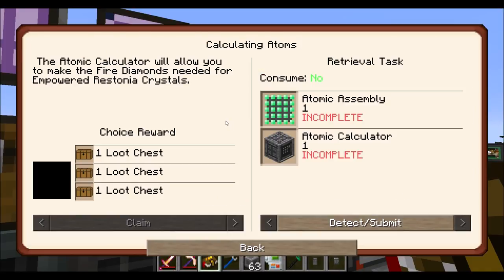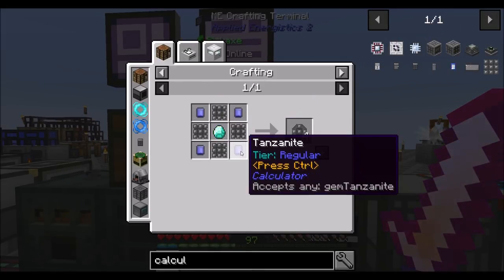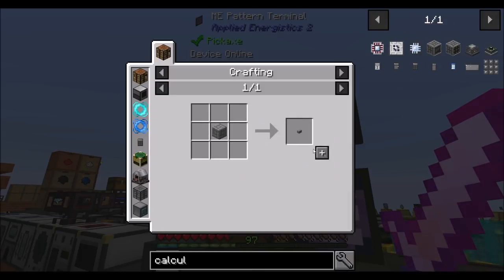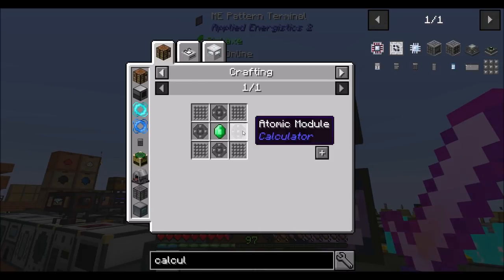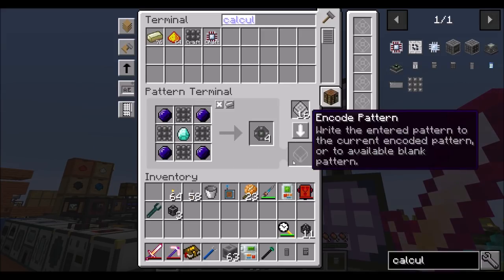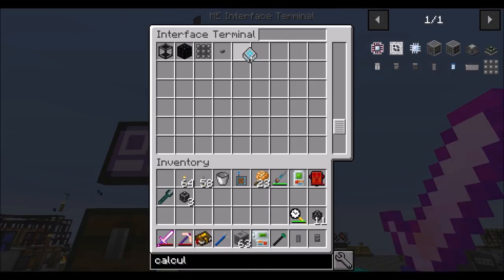Let's get into more calculator stuff. The atomic calculator will allow you to make the fire diamonds needed for empowered Restonia crystals — though I feel like the quest description is not entirely accurate. So for the atomic calculator, we're going to need some tanzanite, which we might have. Maybe it's about time I do some auto crafting. So I should probably teach the system how to make these components just so it has them, and auto crafting will just be that much easier.